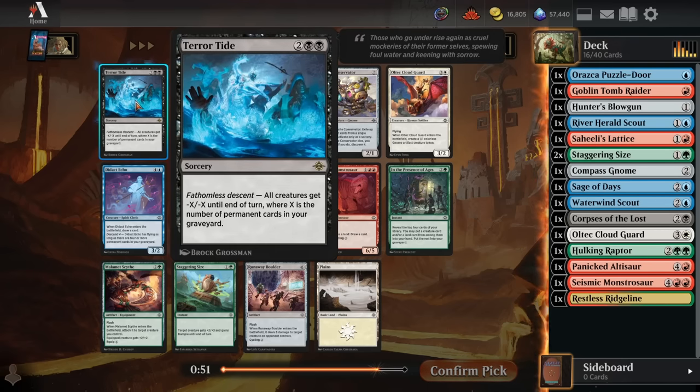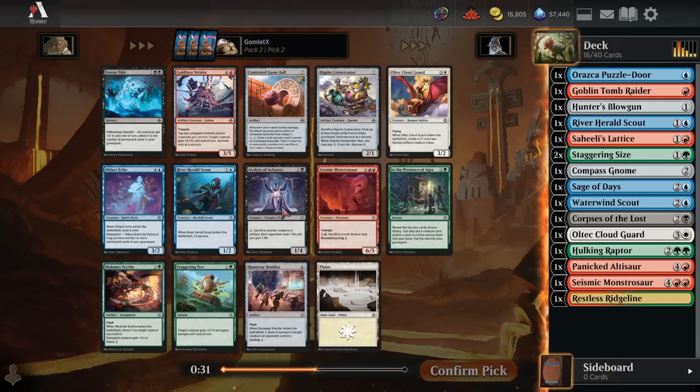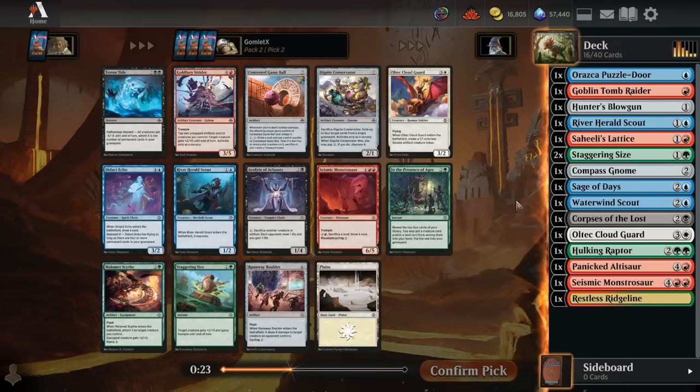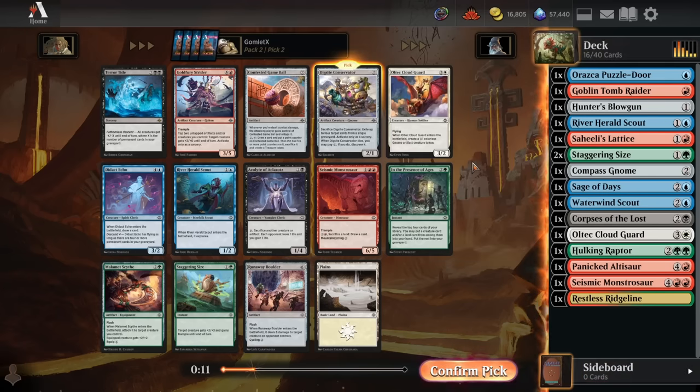Now I've been pretty unimpressed by the Terror Tide, because it's not really going to be a board wipe until very late in the game when you've filled your graveyard with a ton of permanents — so it's not helpful against aggro decks early. We do have a decent blue common with the River Herald Scout here, and two solid blue cards with the River Herald and the Waterwind Scout. I think the Dig Site Conservator is probably the safest pick, as some graveyard hate that fits into literally any deck. But Cloud Guard is a lot better, and might be impressive enough to push us in the white direction. I'm going to go for the Cloud Guard over the Conservator.